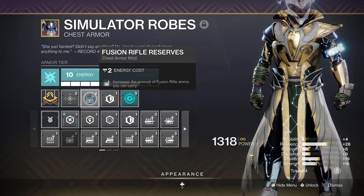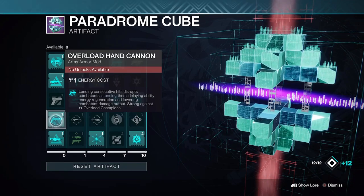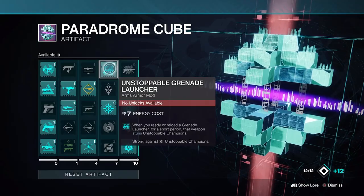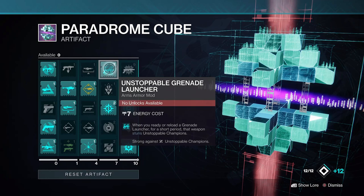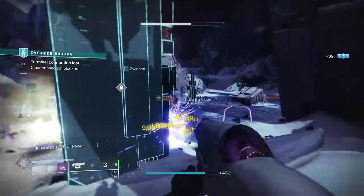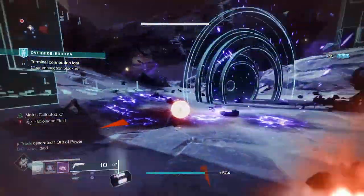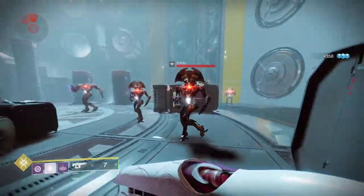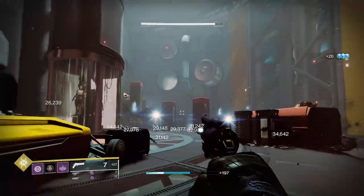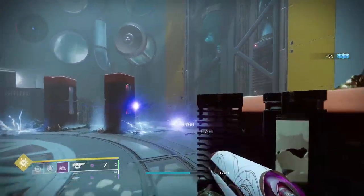Don't forget to use fusion rifle ammo finder, reserves, and scavenger mods where possible. For endgame content, you can use the overload hand cannon mod along with the sundering blast mod to deal with champions and surrounding adds with an explosion. The unstoppable grenade launcher mod can also be an option on your heavy weapon, but you may have to move some other mods around to make it happen. Telesto is super strong in PvE, especially if you've got the catalyst to increase its magazine size, but being able to create warmind cells with it is just absurd. I've always had a ton of fun using this exotic, but now it gives me a reason to main it. If warmind cells are your thing, then you definitely have to try this one out.